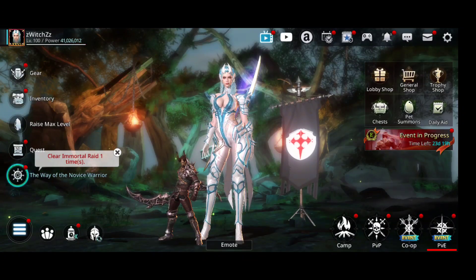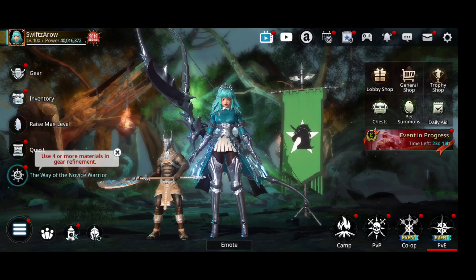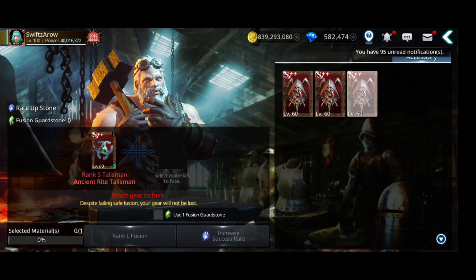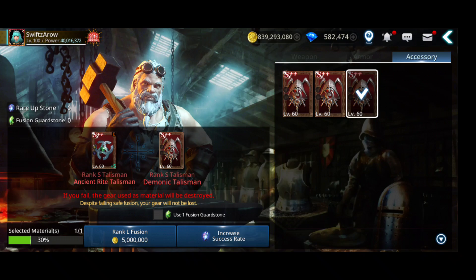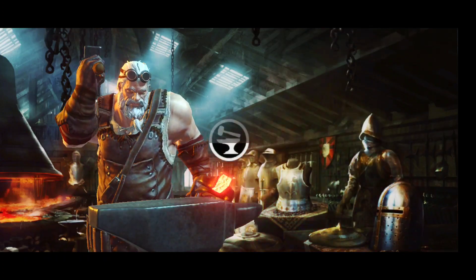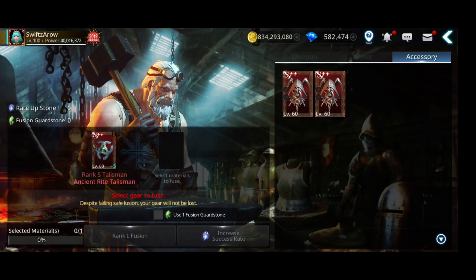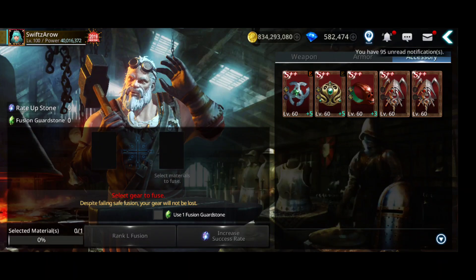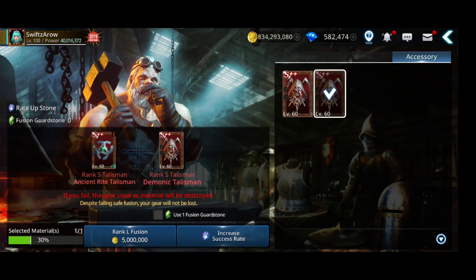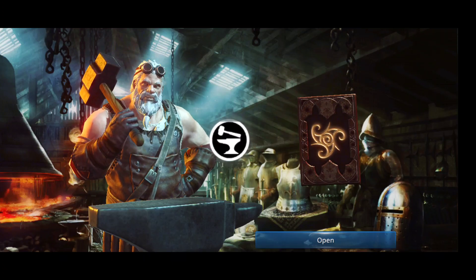The luck is pretty bad — seven fails. Let's see, maybe I get lucky on the Archer talisman. At least on her, come on. Fail — eight fails, one success. Gonna try again, try till you make it. No, come on — so close!